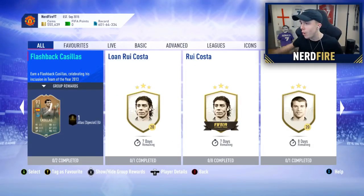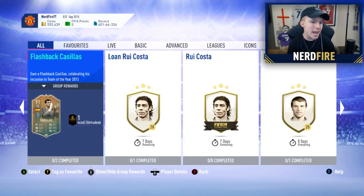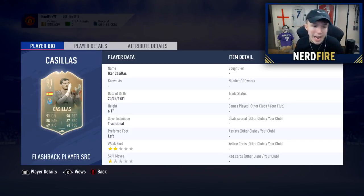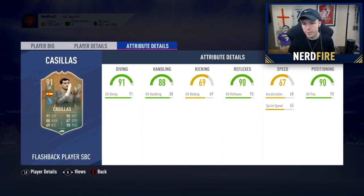On your screen here is the 91-rated Iker Casillas card. He stands at six foot one — not the tallest goalkeeper — but he has 91 diving, 90 reflexes, 88 handling, 67 speed, 69 kicking, and 90 positioning.